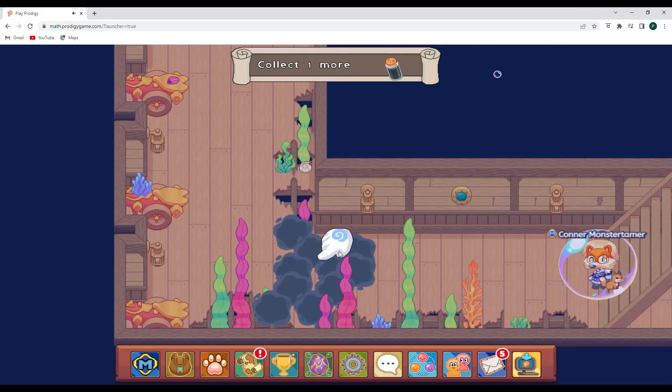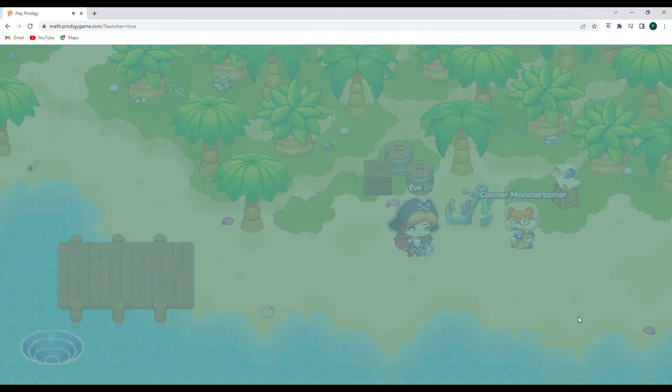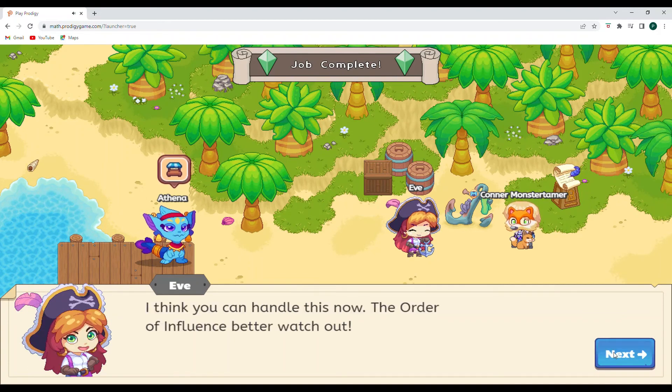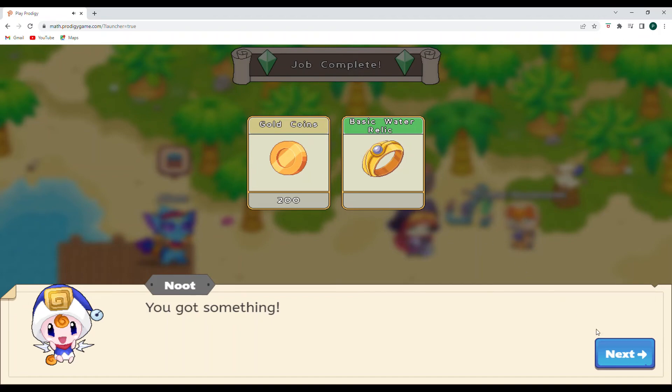You have to collect a sample of this. Here we are with Eve. You did it — way to go, kid! Thank you — you were very helpful with it too. I think you can handle this now: the order of influence. Better watch out. We got 200 gold coins and a basic water relic. That's awesome. That's definitely monster ink, just as I thought.